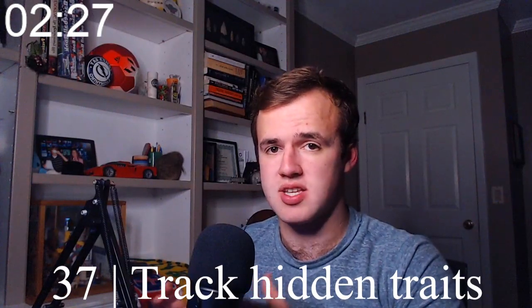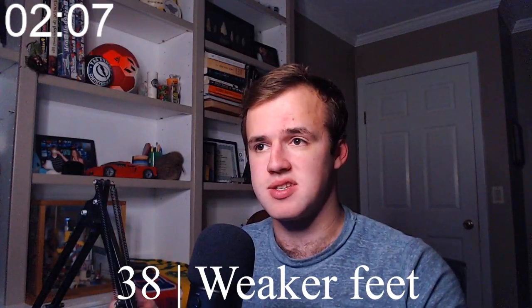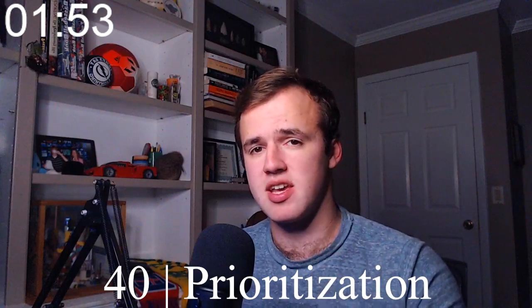Number thirty-seven: watch for the hidden traits of your players. The player personality and media handling style — found by hitting overview and information — will tell you some, but hidden traits are very complicated. If you have a talented team that constantly chokes in big games, that's something you can address. I'll link an article about hidden traits in the description. Number thirty-eight: if you're on the basic skin and want to see a player's weaker foot, hit development, then tactics, and it'll be in the bottom right. Number thirty-nine: you can make multiple shortlists — go to scouting shortlists, click on 'default,' and add a new one. Number forty: if you want a scouting report back on a particular player quickly, go to scouting, then assignments, then scout priorities, and move the player to the top.